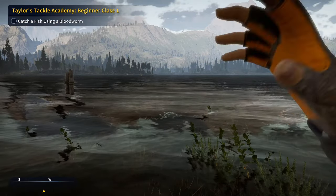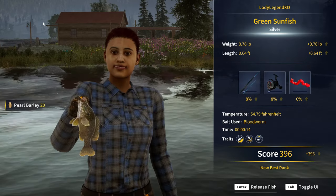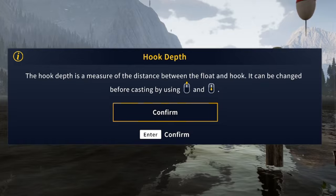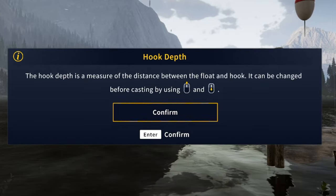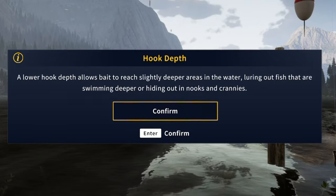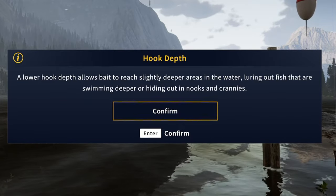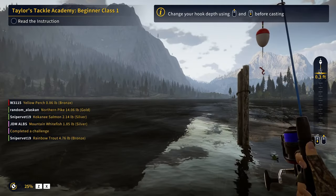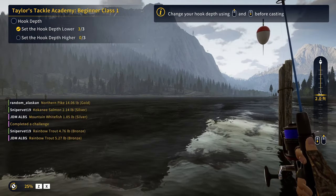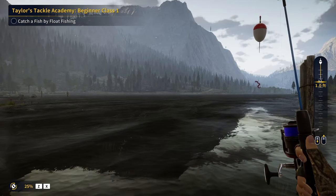Now we need to catch a fish using a bloodworm. We have a green sunfish with a score of 396 — new best rank. The hook depth is a measure of the distance between the float and hook, changed before casting using the scroll wheel. A lower hook depth allows bait to reach slightly deeper areas, luring out fish swimming deeper or hiding in nooks and crannies. Set the hook depth with three out of three — now telling us to go higher. Completed.